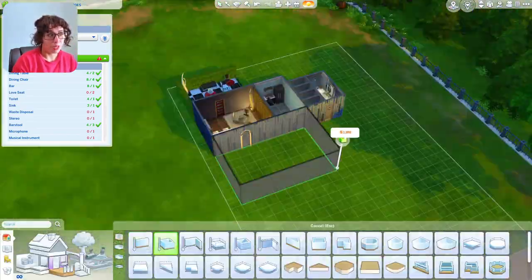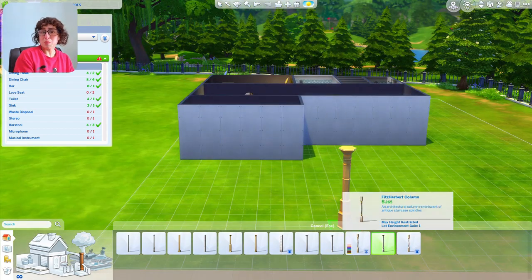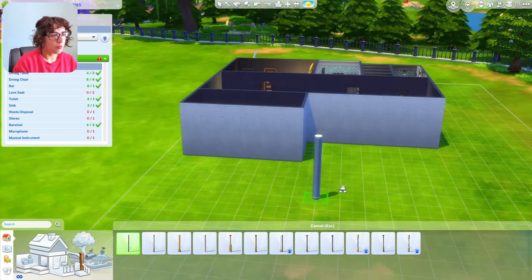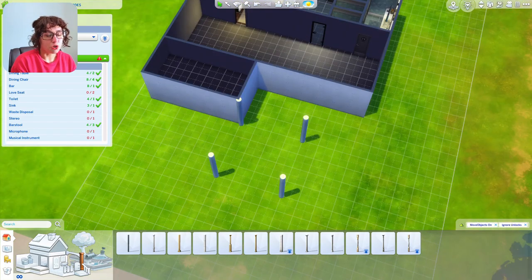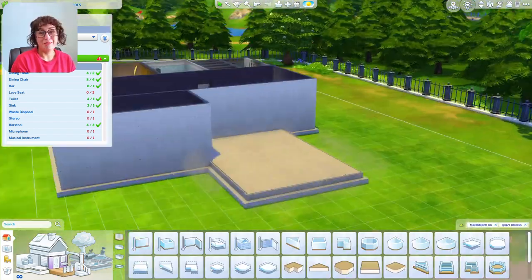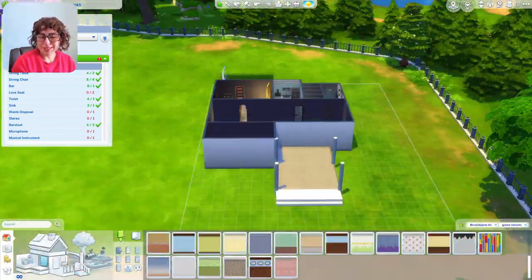Now we're going out to the lounge itself. The outside is going to be basically one big large box, and to make it more interesting we're adding a smaller box next to it. I'm thinking of having a patio and some columns just to create some architectural interest, because when you really look at it it's just a big flat box.